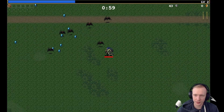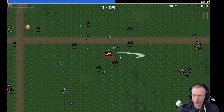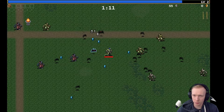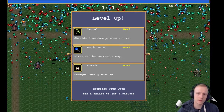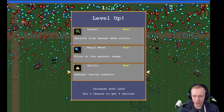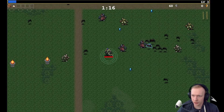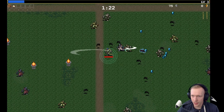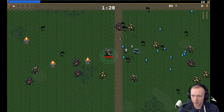The only downside is I don't think there's a way to speed up the game, so each run will last a while. Now the whip strikes left and right. Pick up the rubies. I haven't watched anyone else play it — I played it for 10 minutes. Oh yeah, this blue bat drops like a treasure chest I think. Garlic damages nearby enemies, magic wand fires at nearest enemy, shield blocks damage when active.